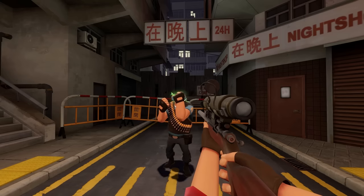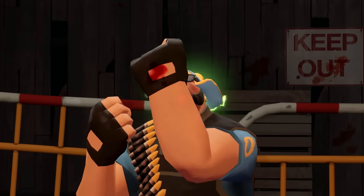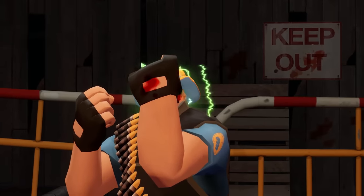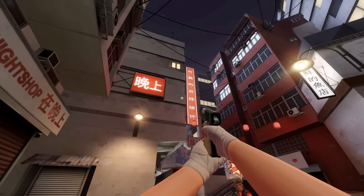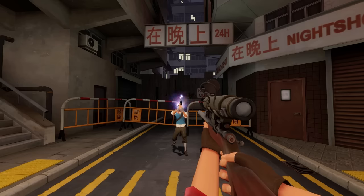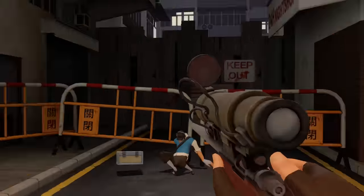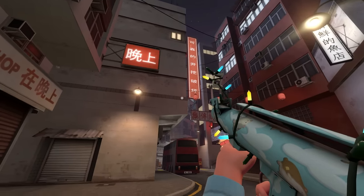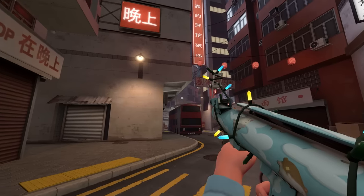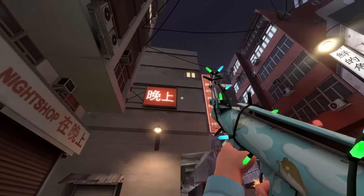Finally, Heavy, Soldier, and Scout are in the pretty practical tier. The Heavy needs to look up and slightly to the right of the sniper, but unfortunately needs to have his fists out. The Scout with his pistol out, looking up and slightly to the left, is enough to block his head.